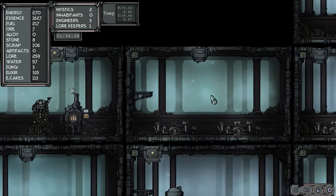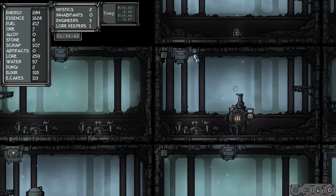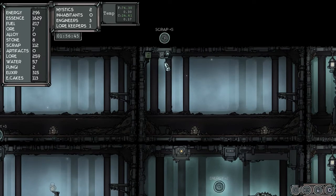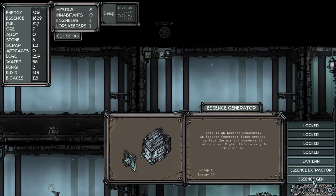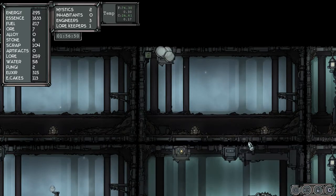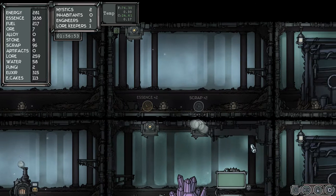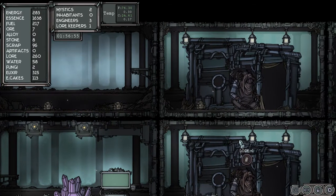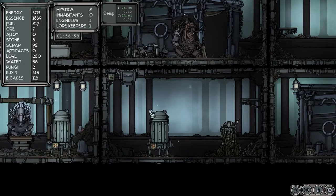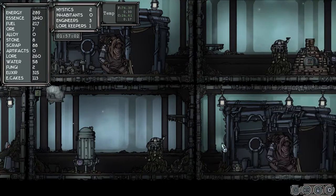So I'm going to try — how much energy do I have? Not much. Let's give me three energy there. Let's recycle and put an essence generator in there — not an extractor, energy. Where am I? Oh right, essence. So I need more essence — recycle. Essence extractor — need more energy.